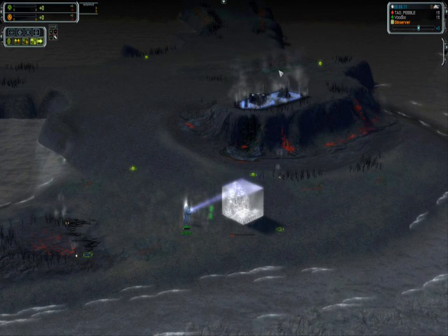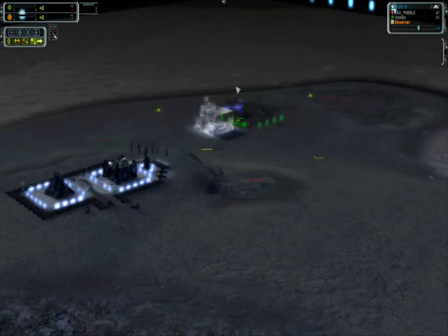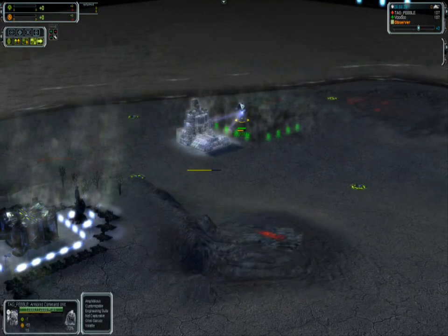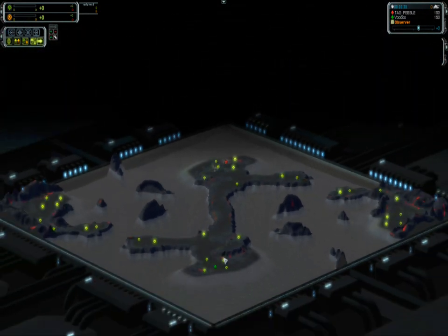We've got a great game between two very good players: Voodoo as UEF versus Tag Pebble on UEF as well. This is Haven Reef — a pretty massive map with two islands on the sides and mainland in the middle. Mass is located here, here, and in the corners, and that's what's going to be fought over initially.